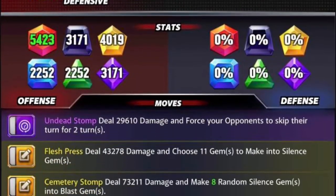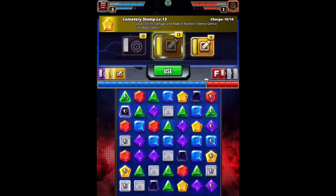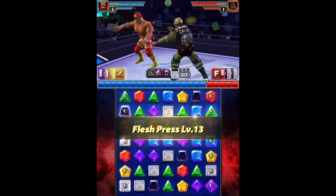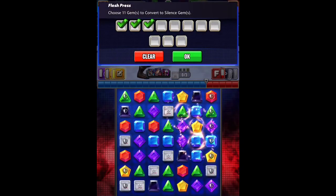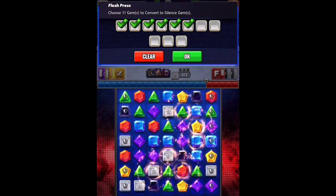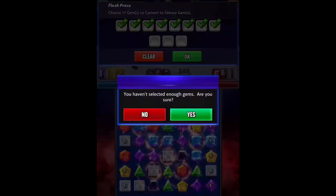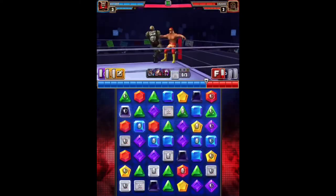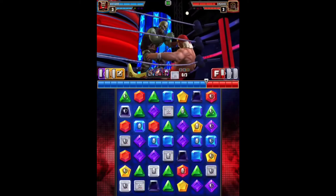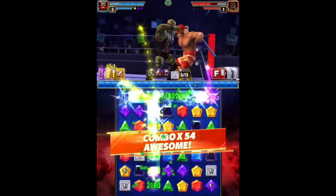The last character is Zombie Steve Austin — not traditional with the double yellow build but serves the purpose for this video. The one thing to keep in mind is he's going to lay down more Silence Gems than he converts. We've got Rusev, Powerhouse Cain at 9k who generates an extra Blast Gem, Ray at 9k who generates an extra Blast Gem, and Typhoon for more Blast Gem damage. This Zombie Austin is at 5 Star Bronze so he'll generate 11 Silence Gems, but with the trainers and coaches he only converts 8 to Blast Gems. So make sure you only lay 8 Silence Gems down and lay them in a way so you can hit a match 3, chain them together, and blow up the board.